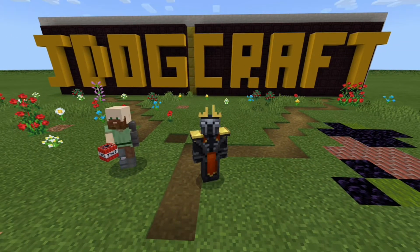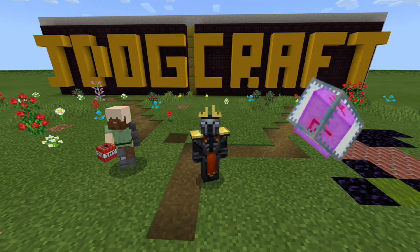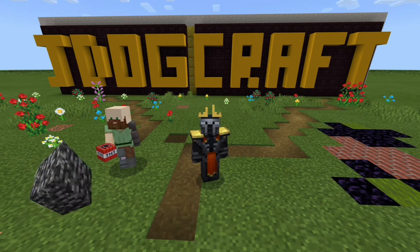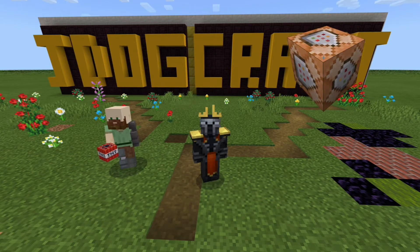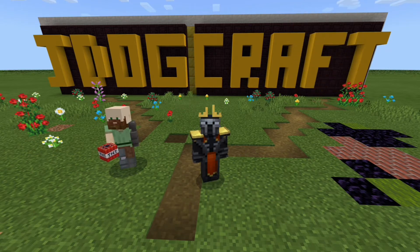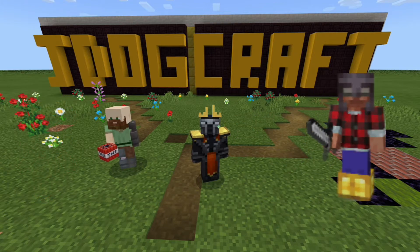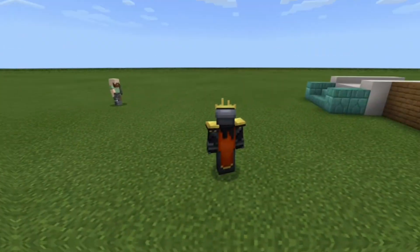Welcome back. We're going to be going through a command block video to specifically find something in somebody's inventory - for example, if they've got something like TNT. It's going to be able to find that and give that specific player a punishment. I know there are other command blocks that just clear stuff, but I've been trying to work on this so it actually hits the right person and gives them the consequence rather than getting somebody random.